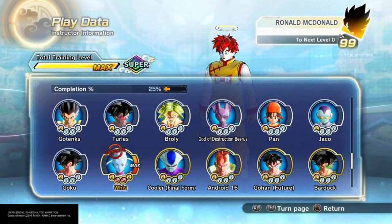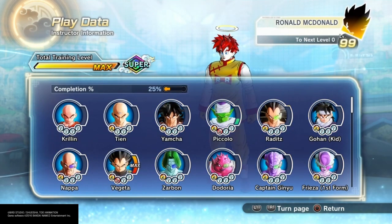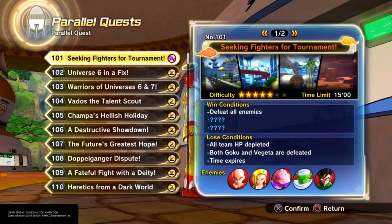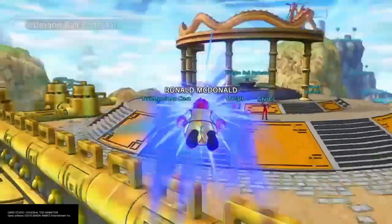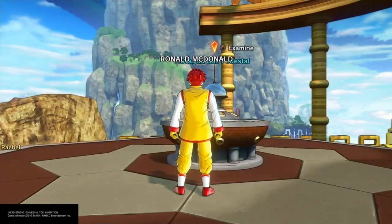Step one: have PlayStation Plus — you're gonna need that. Max out at least one mentor, just one, doesn't have to be all. Now the latest PQs — have at least one Z-rank PQ, at least Z-rank one. Hurry up and go do that. If you have all seven Dragon Balls, which you should, go over to Shenron right here.